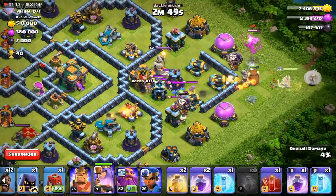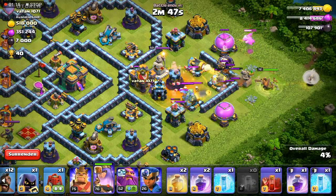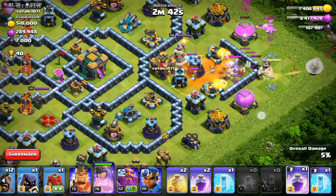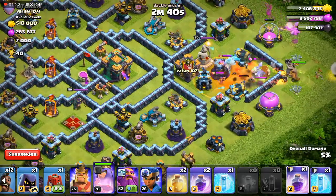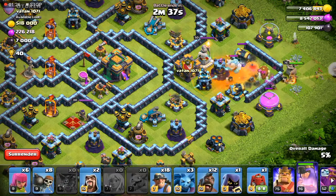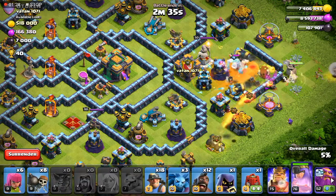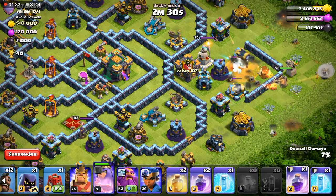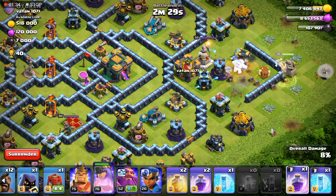Clan castle coming out — panic stations! Let's drop the poison, and a skeleton spell for good measure. And maybe a wizard left and right to help take out the storages. Drop the wizards, wizards left and right. I want my queen to go straight to the clan castle and maybe all the way to the town hall.